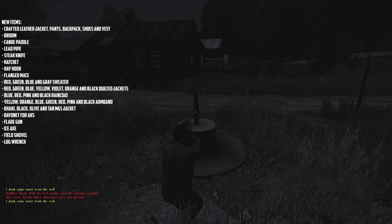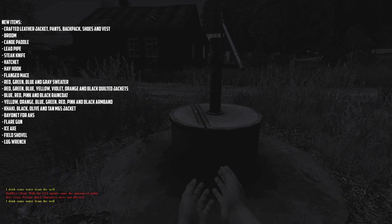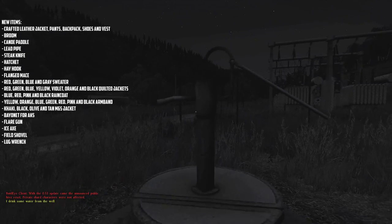Same thing for the canoe paddle, lead pipe, steak knife — that's kind of an interesting one, hopefully we'll come across one of those. There's also a hatchet, a hay hook, and a flanged mace.